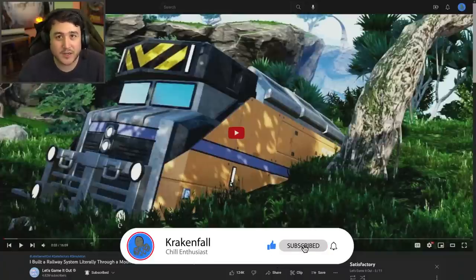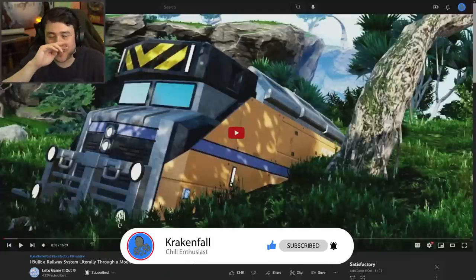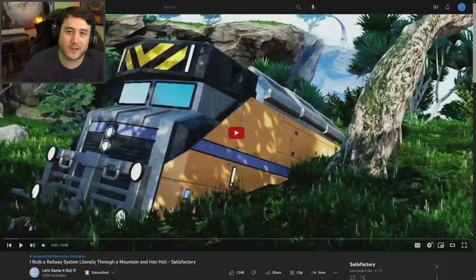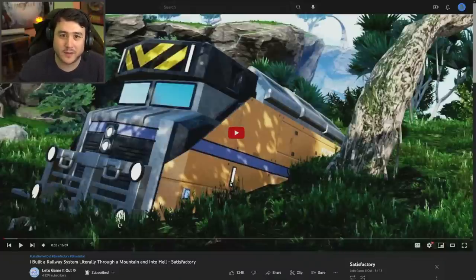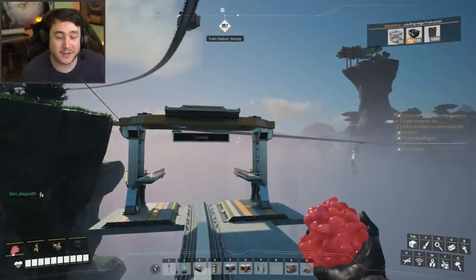I envisioned a supply delivery system in my Satisfactory world — a subway underneath the world, all decked out with a full enclosed tube around all the train tracks, that would take all my supplies from my megafactory and distribute it throughout all the other small factories. I haven't been able to build that subway in any timely way, but in the process I figured out how to glitch through the world.